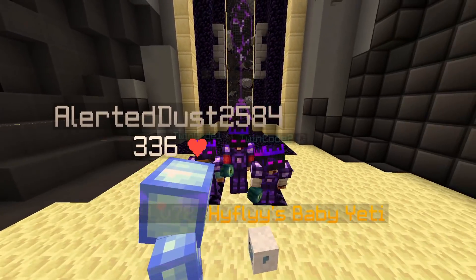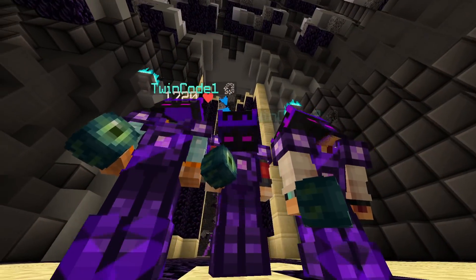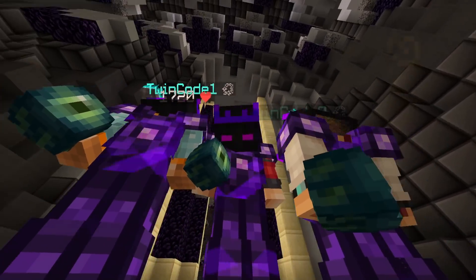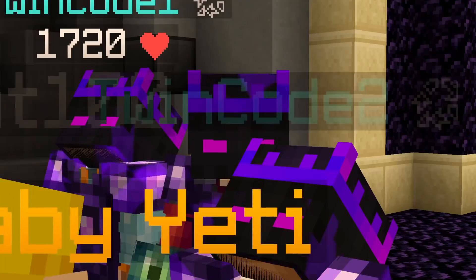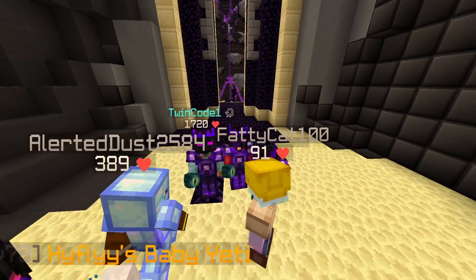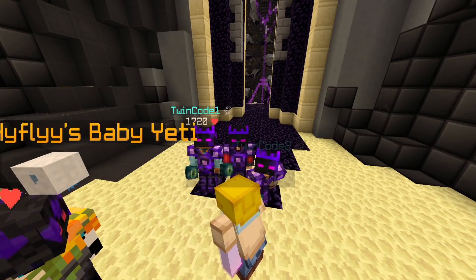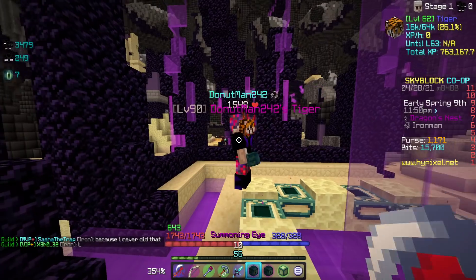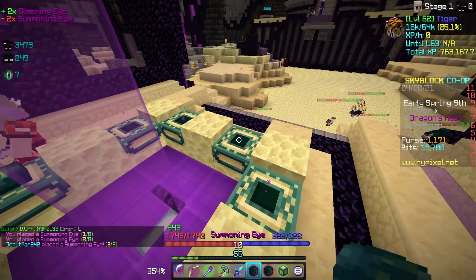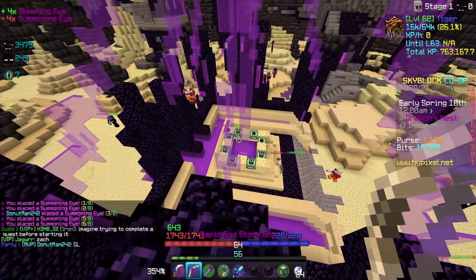Here we are right now at the end and we're ready to enter into the dragon's nest. We've got our eyes in hand and we're so ready to place. I'll be placing first here. Be sure to wish me luck, because hopefully I get something good — hopefully some armor pieces, maybe Superior. I would even be happy with a Wise, to be honest. We've got someone from the guild and hopefully someone in the lobby feels like placing too. Placing down our four eyes and getting ready.